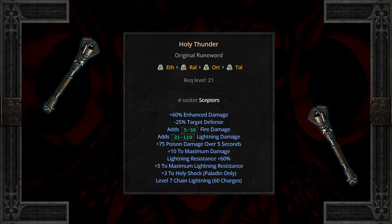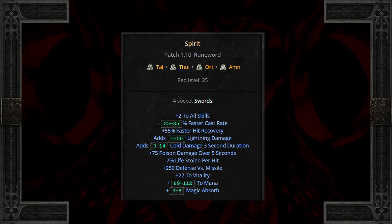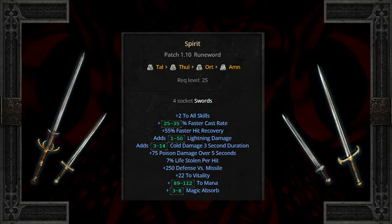Holy Thunder's enhanced damage and added elemental damage is ridiculous. You also get great lightning resist and level 7 Chain Lightning which will do great damage. Spirit runs in the same vein for swords — plus 2 to all skills, cast rate, great hit recovery, great elemental damage, lifesteal, missile defense, plus vitality and insane mana.